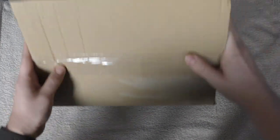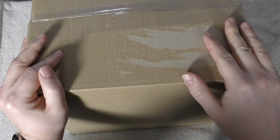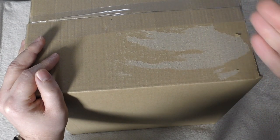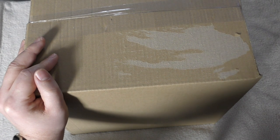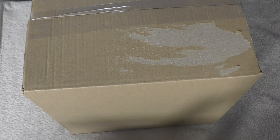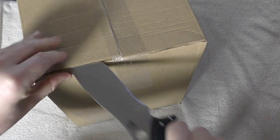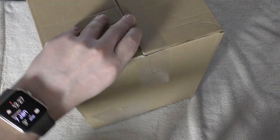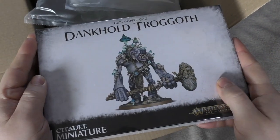Hello and welcome to my unboxing and first look at the Age of Sigmar Gloomspike Gits Dankhold Trogoth. He's in this big tall box — I've recently picked up a few things and I've been meaning to get him for a while. The Trogoth slash Trogboss kit comes in the Gloomspike Gits Battle Force released just before Christmas, but to complete my Trogoth collection I wanted to add this version. So without further ado, let's unbox — there he is right there on the top.